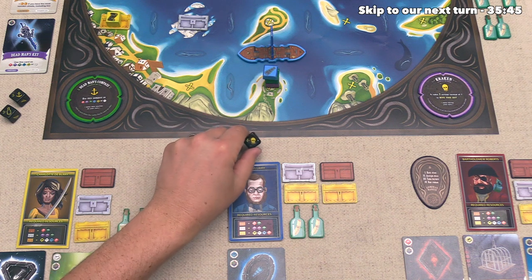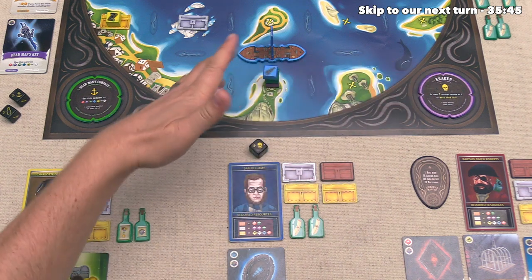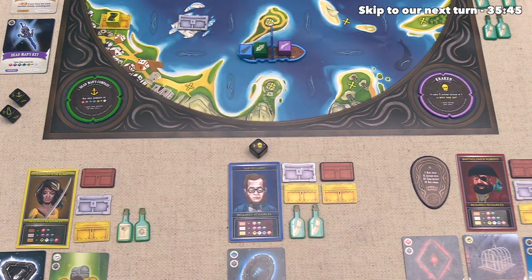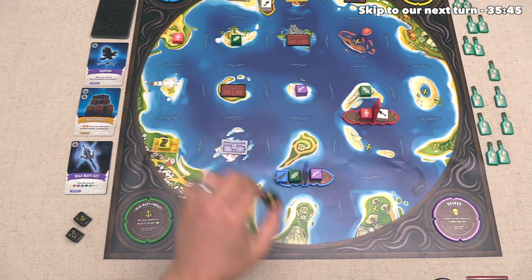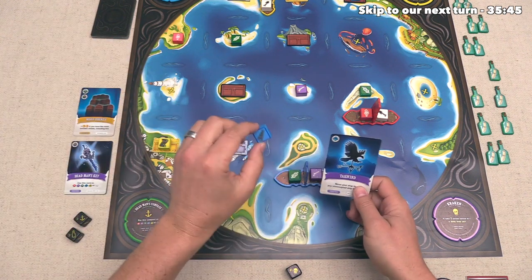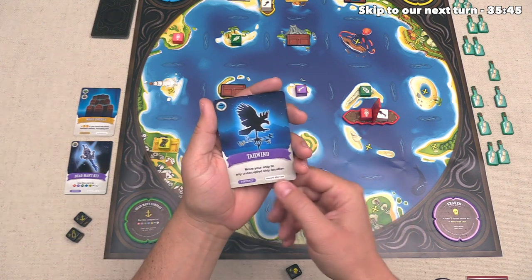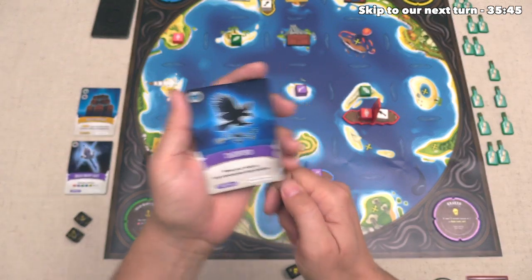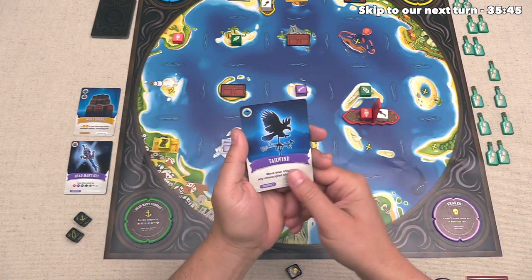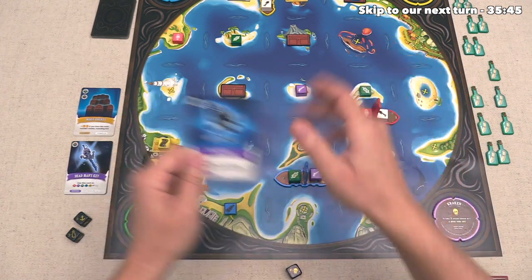That was a pretty good setup turn for us, and now it's time for the blue player to go. We can see they are cursed with the kraken, but they do have four actions available to them, and considering they have a penalty for moving, they've decided not to move at all. They will just spend three actions loading up these three resources. After those three load actions, they still have one action left, and they want to buy the tailwind card. Now that is going to cost them a blue resource, and they are going to redistribute it over here, and then they are just going to keep this.